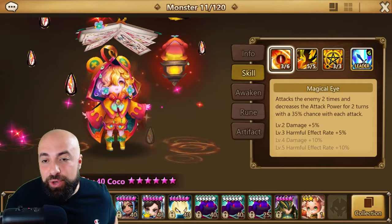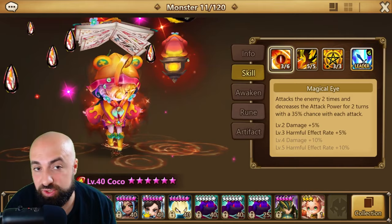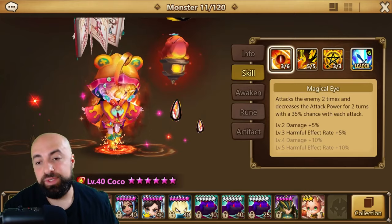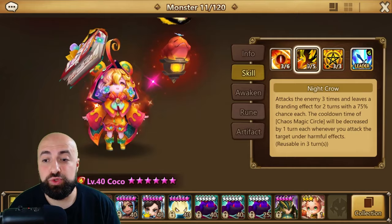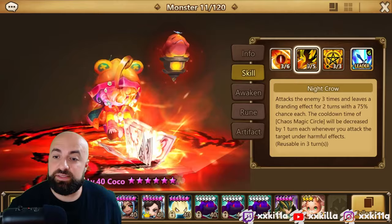Coco just got a buff. I've been using her and she's already runed on my account, so I'm going to show you how to rune her. Skill one attacks the enemy two times and decreases attack power for two turns with a 35% chance, going up to 40, 50, 65 with skill ups. Skill two attacks the enemy three times and leaves a branding effect with a 75% chance per hit. The cooldown of Chaos Magic Circle will be decreased by one turn whenever you attack an enemy under harmful effects.